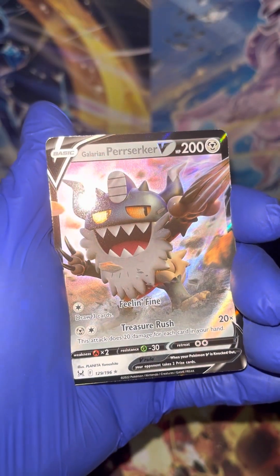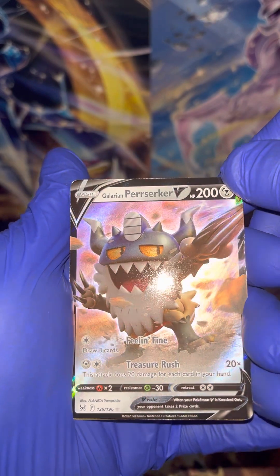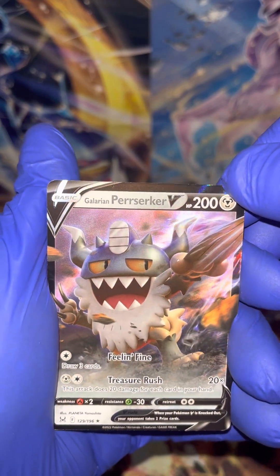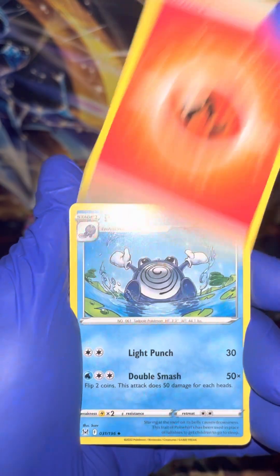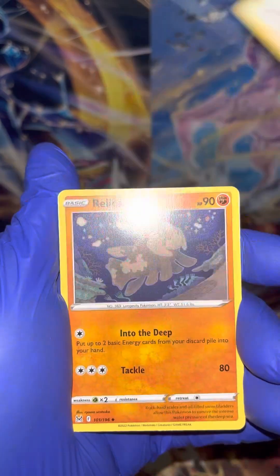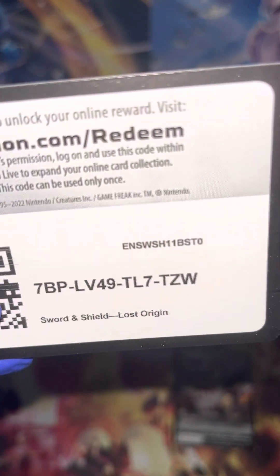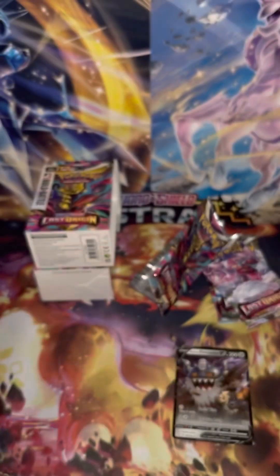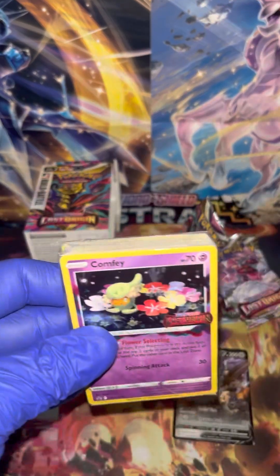The Galarian Perserker V-Card — absolutely beautiful. And that's not bad for our first pack. So we open this Build and Battle box and we've got the Galarian Perserker V-Card. We've got a code card for you guys. The Build and Battle box has that code card, so although I wasn't going to open this, now I feel almost obligated.